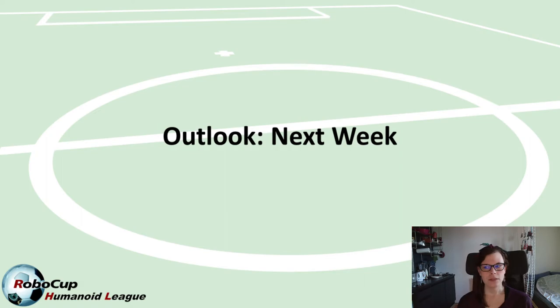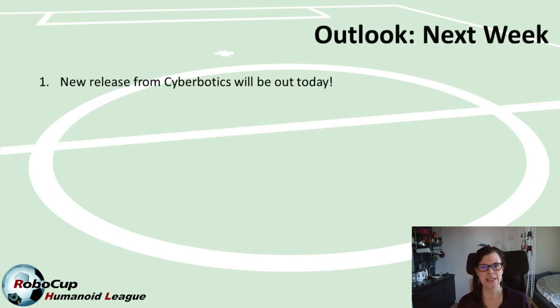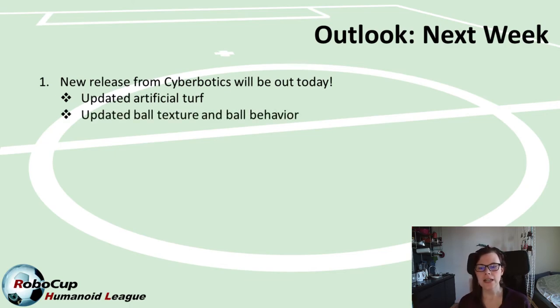Now let's go over what is happening next. Starting with today, which is very exciting: the new release of the Cyberbotics virtual environment. We are expecting an update on the artificial turf, which will give us more realistic walking behavior on it. We'll also see an update of the ball texture and ball behavior — for example, how far the ball rolls on the field and how it bounces. Additionally, the environment around the field will be updated, as discussed earlier. We received a question about how much the virtual environment will visually change going forward, and the answer is: it is not supposed to. From today's release, we plan to keep the visuals fixed, only making updates if absolutely necessary — so if you're using machine learning for vision, you'll be able to start training your systems already.